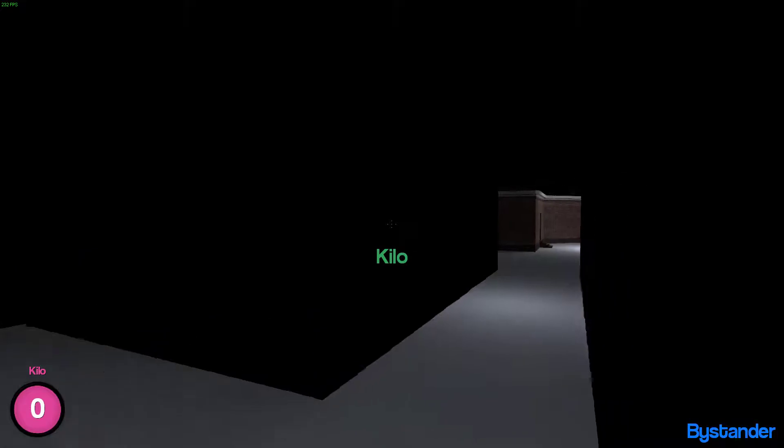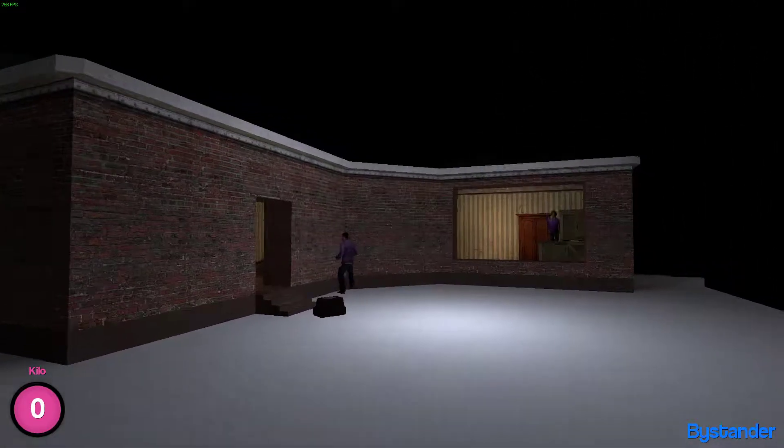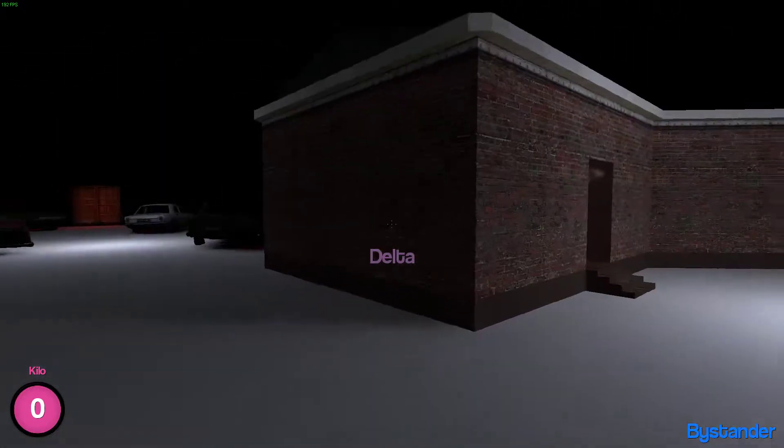Hey, it's Green Kilo! Green Kilo — how did that happen? I'm a good Kilo, I'm Kilo. Green Kilo, I'm calling it. I'm Green Kilo and I'm a good hero. I'll stab you if you watch through this door.